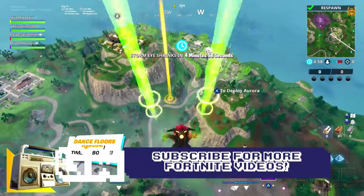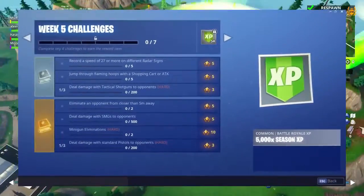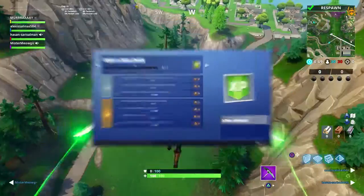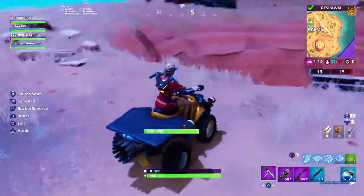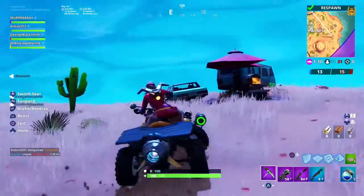Hey guys, it's Murray, welcome to today's video. The week 5 season 6 battle pass challenges have dropped, and as you've probably guessed by the flaming ring down there, that is what we're going to focus on in this video — jump through flaming hoops with a shopping cart or ATK.